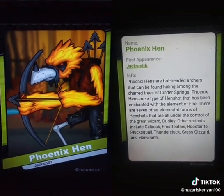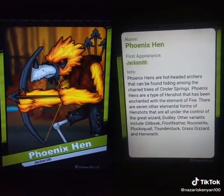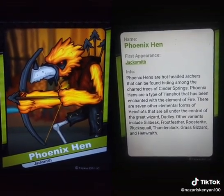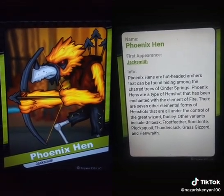Phoenix Hens are hot-headed archers that can be found hiding among the charred trees of Cinder Springs. Phoenix Hens are a type of hen shot that has been enchanted with the element of fire. There are seven other elemental forms of hen shots that are all under the control of the Great Wizard Dudley.